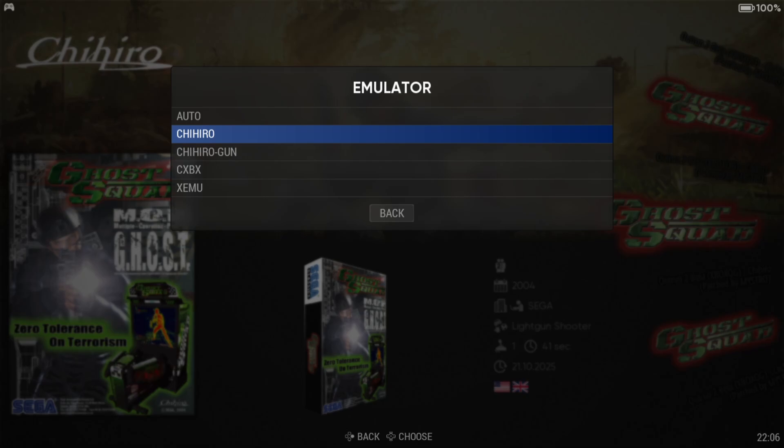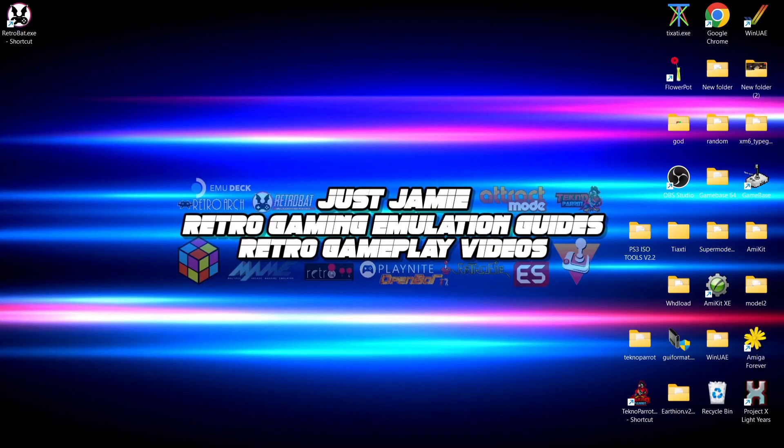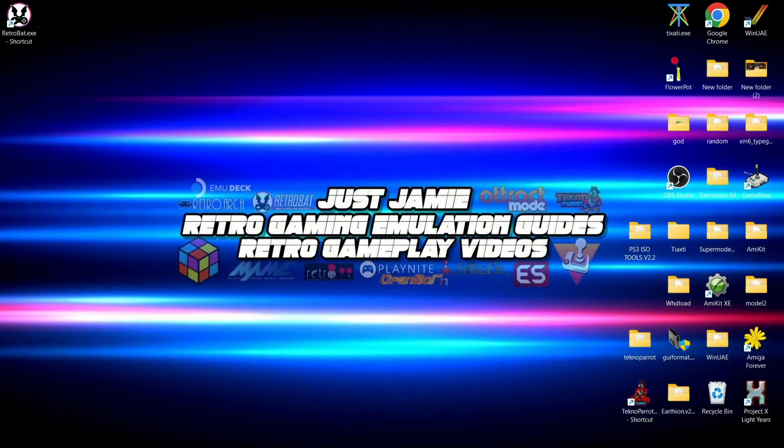Like I said at the start of the video, Sega Chihiro has got a bit of a name for itself in terms of emulation. Most of these games can be emulated through different means, such as TeknoParrot or even the original Xbox. I even think Ghost Squad was released on the Nintendo Wii. And that's it for today's Retrobat Sega Chihiro video. I've wanted to do this video for a long time, but I've been waiting for the right moment. The reason I haven't done it sooner is literally because it's just such a pain to get these games working. But you can see it's working with OutRun at least, and I really do recommend that game.